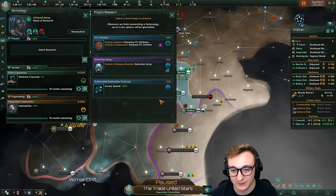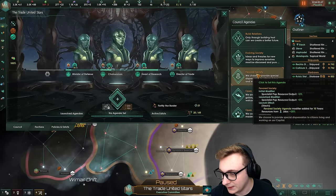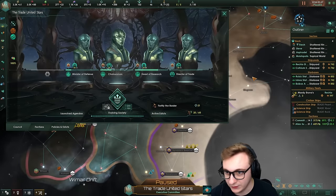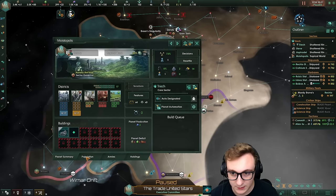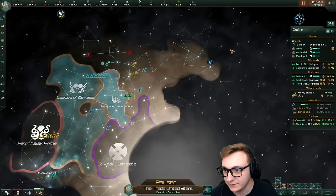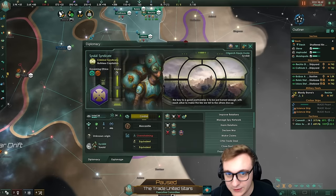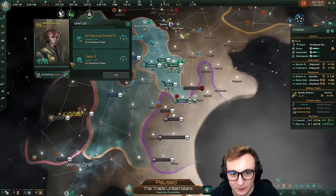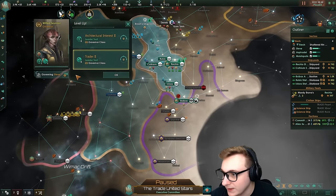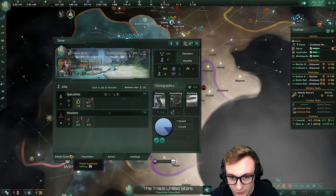Integrated cybernetics is huge for us because we need it for the ascension pick — cybernetic ascension. Let's just give us more unity so we can get through that quicker. Alloy planet is here and it's producing 0.2 — perfect. Another hive mind, they're overwhelming in fleet power but equivalent everything else, which is quite good for this build. Trader level 2 is great for Steve — more trade. Currently getting 174 trade, pretty decent.